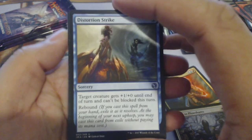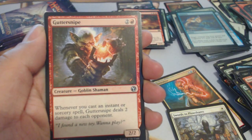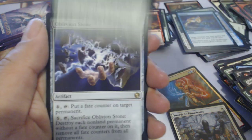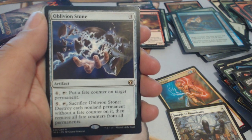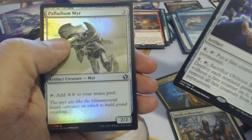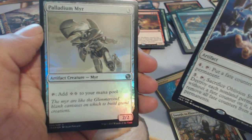Distortion Strike, Guttersnipe, Heroes Bane, and Oblivion Stone — nice, that's a couple dollars — with a Palladium Myr. Cool.